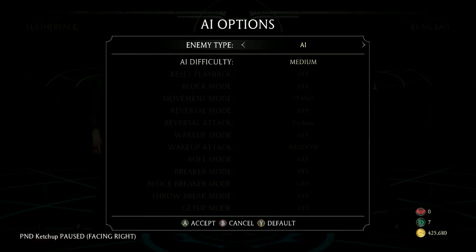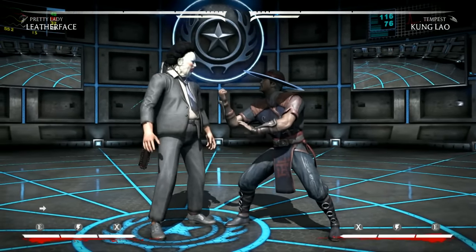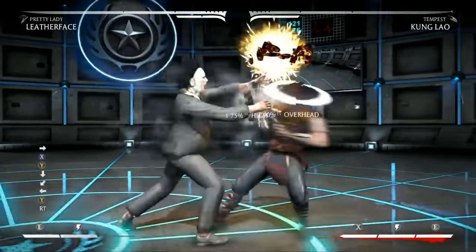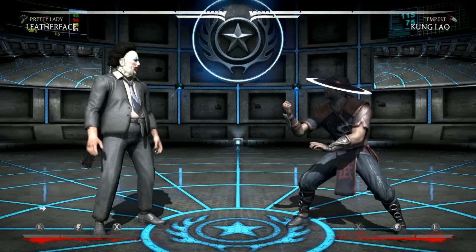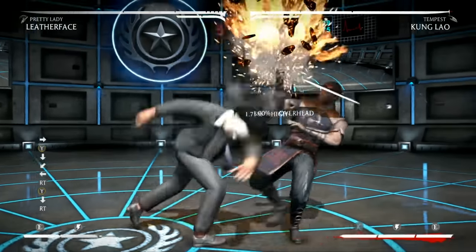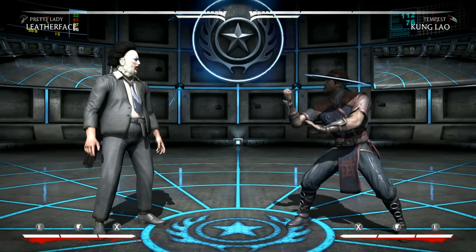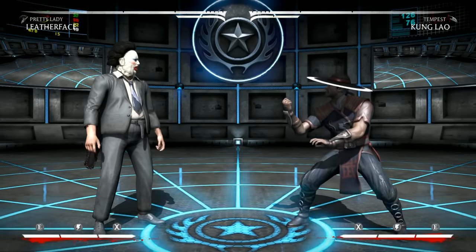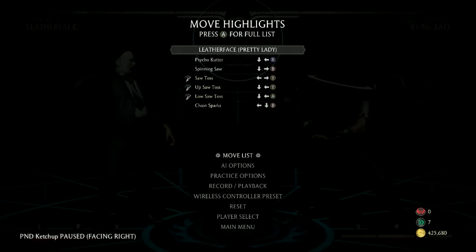There are gaps here if the opponent knows, but they have to block first and also know about the gaps. Off the 1-2 there's no gap — that's completely safe on block. Anything off forward 3 has a gap, but that's Leatherface in general: there is always a gap after forward 3. Forward 2 by itself has no gap either. If you want to establish things safer, you can just do forward 2 by itself, though you'll sacrifice a bit of damage. The only gap in Pretty Lady's up toss offense is off forward 3, which already has a gap all the time anyway.